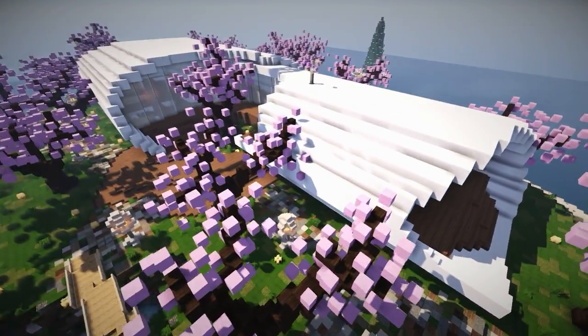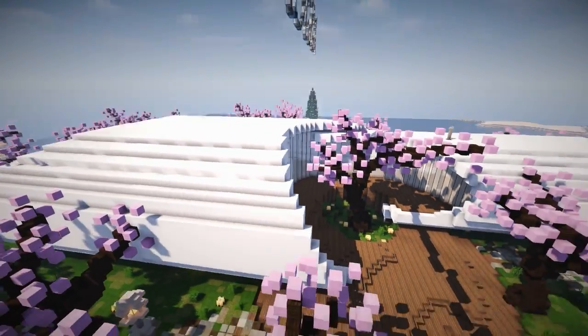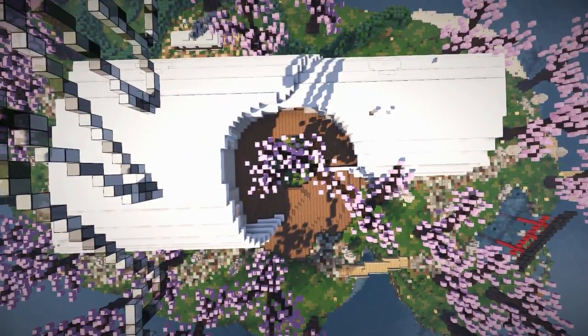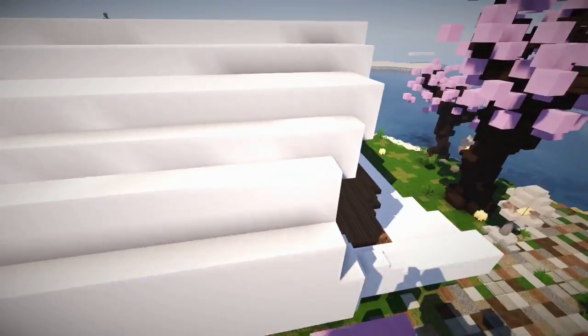This is amazing. It's epic. Especially the shape from above - it's like a shell, like a real shell you find on the beach. And then he's got Japanese cherry trees. This is Minecraft, it's nuts.